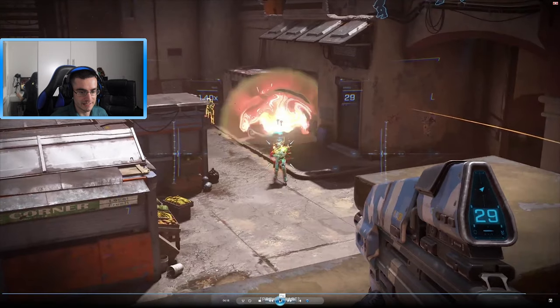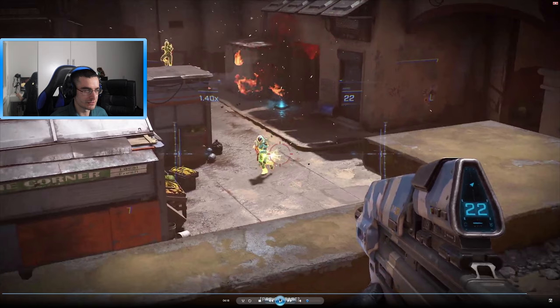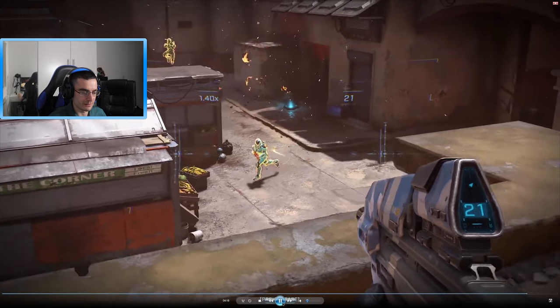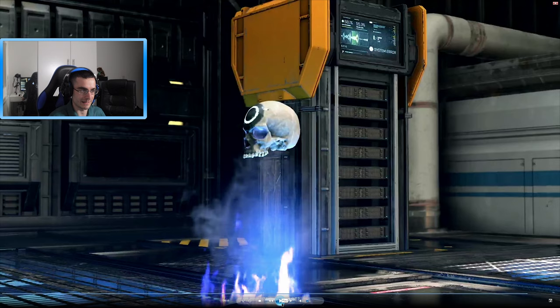Here's a shot of the assault rifle. In Halo 5 when you use ADS your player goes into slow-mode, which I really don't like. On Halo Infinite it's not too noticeable. I think it's only the auto weapons — the assault rifle and the needler — that have ADS, and possibly the SMG if it's in the game.